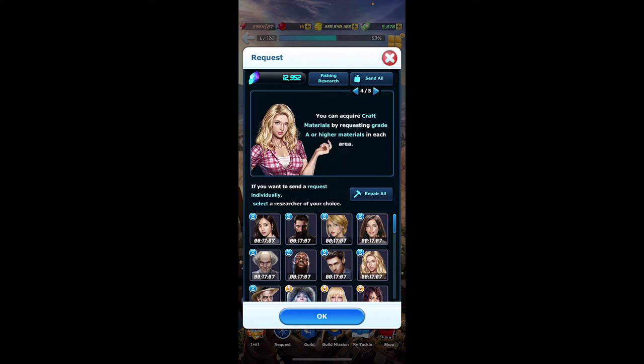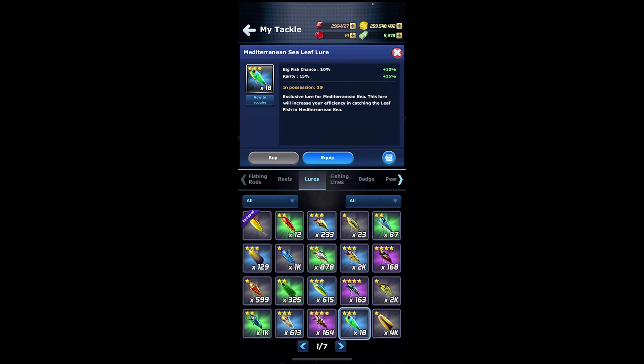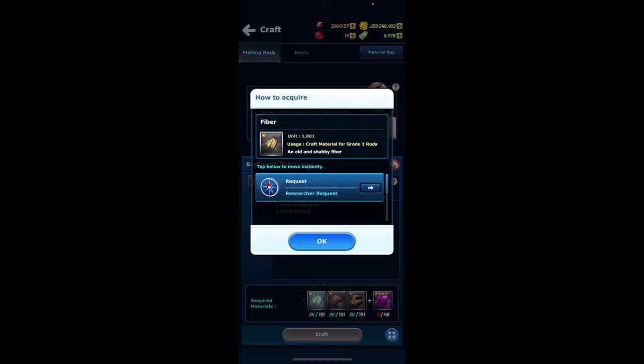Although it can take a very long time to get the materials needed to build the beginner rod, Ace Fishing does have a lot of events with a special event fish where you use a lure to catch that fish. Most recently we had the maple fish, using maple lures, and another previous event was the leaf fish. With every event fish you catch, you have the chance of gaining crafting materials. Catching these event fish is going to be the fastest way to get the materials — that's really the secret to obtaining more of these basic materials.